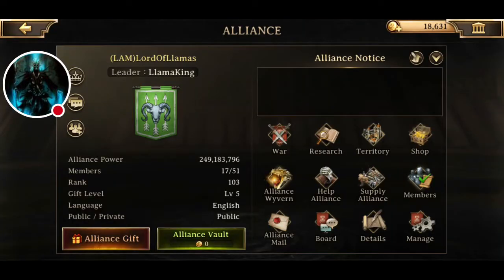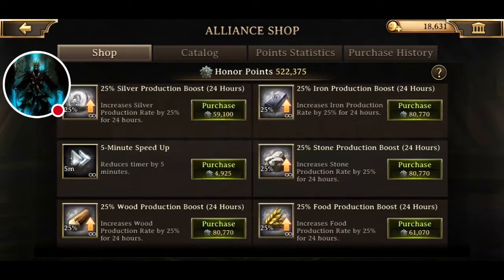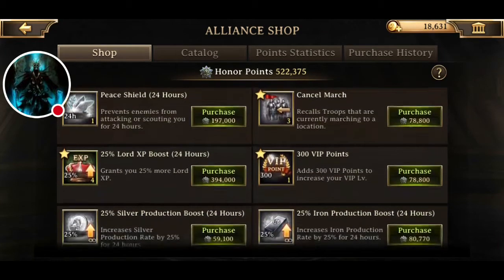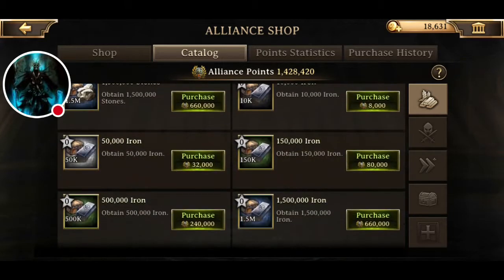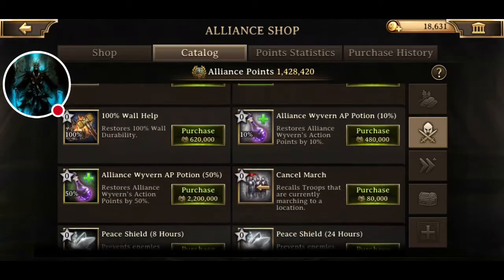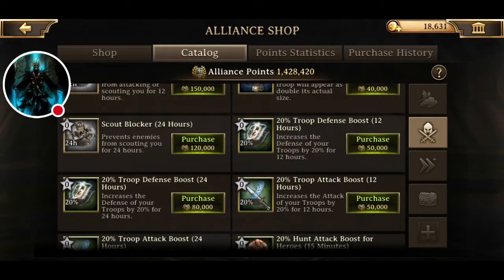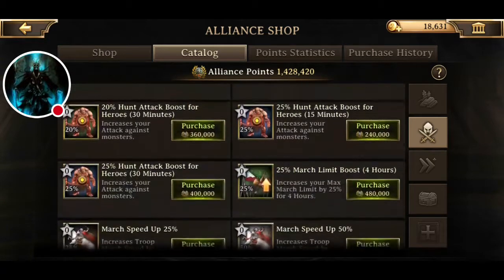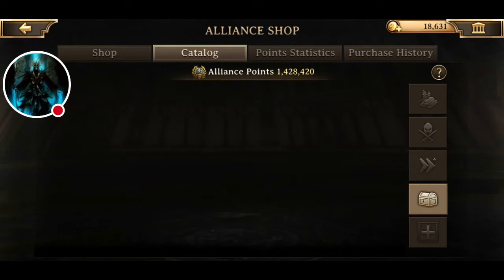Make sure your alliance leader is active enough to be putting stuff in the shop. Our leader constantly puts in XP boosters, shields, march cancels. There are resource boosters too. You can obviously buy resources, shields, walls, AP potions, disguise mysteries, defense, attack buffs, and monster hunting buffs.